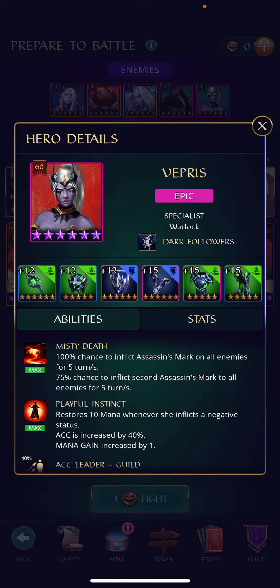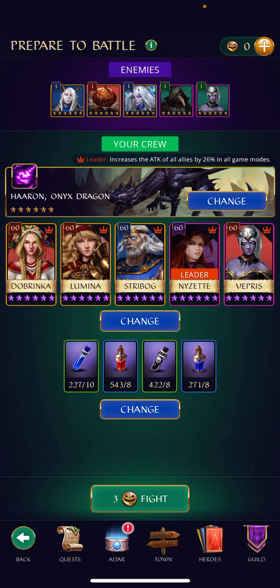If you have Dobrinka in your team and she is your first or second hero, you can get away with matching three tiles and that will fully charge Vepris. Otherwise, you can bring Najar for the immunity at the start of the wave, and you can match four tiles or make it up with potions.